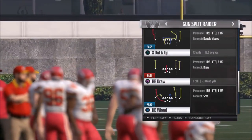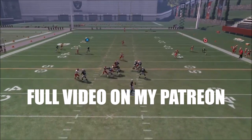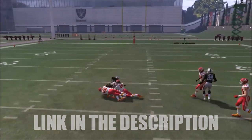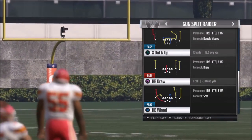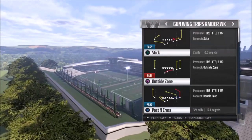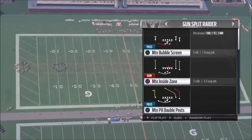I'll pop a link for you guys to check out the first video. The X out-and-up is one of the glitchier deep routes in this game — you can just bomb it and get unbelievable touchdowns over and over. The Raiders also have the post and cross, which is another route I already covered. So if you want a playbook with gadget plays, trick plays, and deep bombs, this is a really good one.